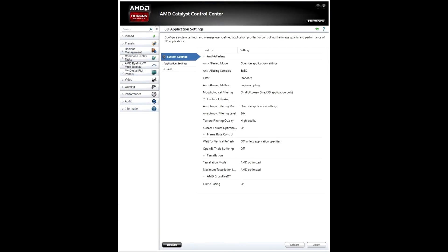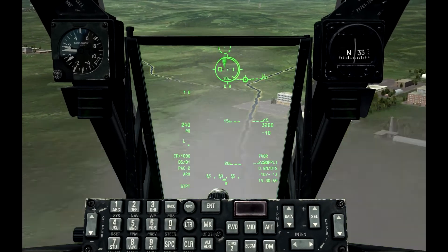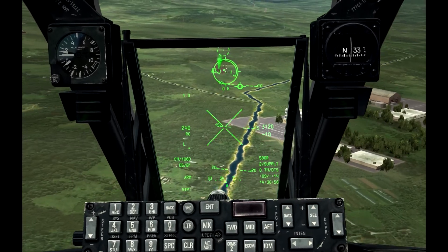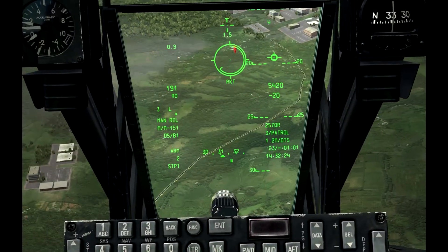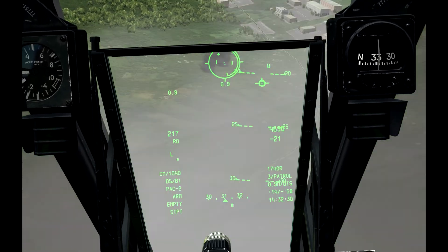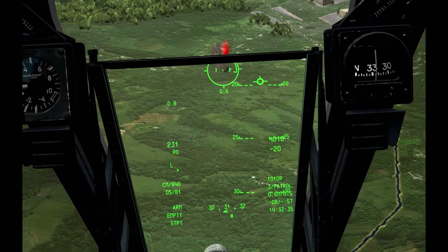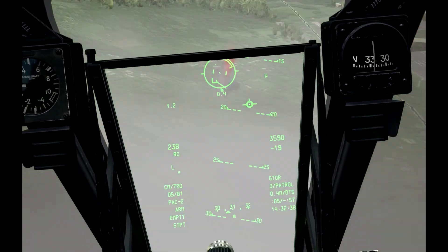Curious about the extremes, I determined to find out how my system would handle the most rigorous settings available via Catalyst Control Center. I selected 8X EQ MSAA with super sampling, 16X anisotropic filtering, with highest settings for quality and surface format optimization. This was a mess, with performance lower than with all settings maxed in DCS World options — 12fps average, maximum 20fps. I find it pretty amusing that through sheer force of habit I was able to pull off the rocket and gun run at waypoint 3 even at less than 10fps, but this would be pretty maddening for everyday play. Clearly, getting aggressive with settings is not the way to go.